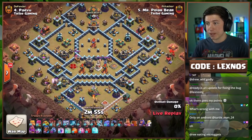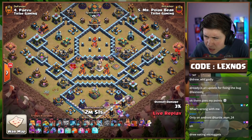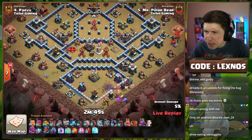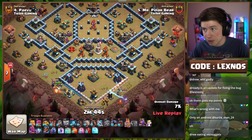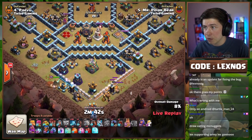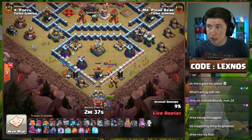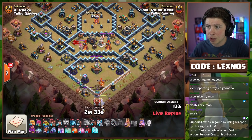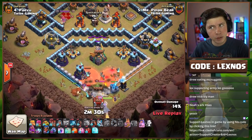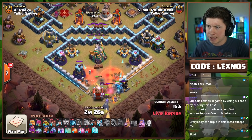Mr. Polar Bear with the next attack for Team Lexnose. What the heck is he using — is it like Noah's Ark? He's got a Golem, a Yeti — it's going to be a Lalo attack with a Log Launcher. Did a little funneling on the right. King on the left to walk down toward the Eagle Artillery compartment, Golem in front of the Log Launcher. Trying to get that Log Launcher all the way to the core. One Headhunter and two Skeleton spells to help with the Sui. Mr. Polar Bear getting fancy.